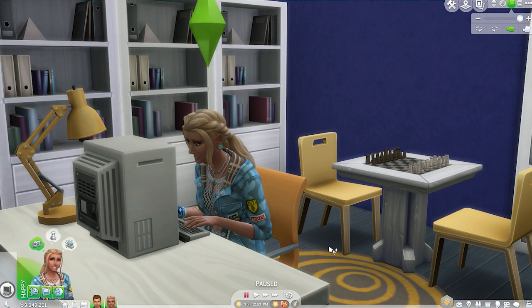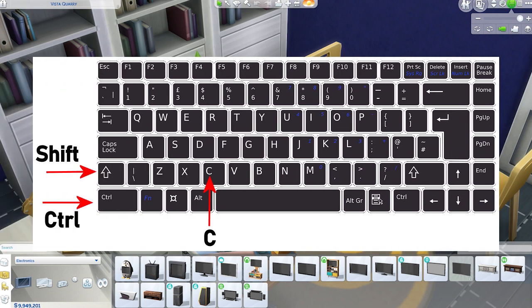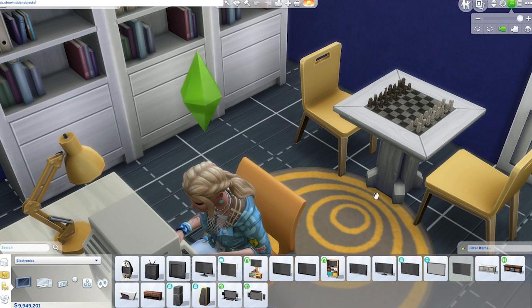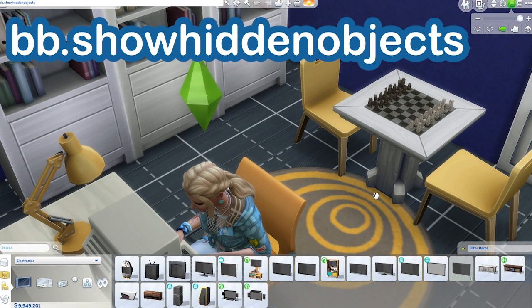And we can do this very simply, by first going into build mode. Then I'm going to hit Ctrl, Shift, and the letter C all at the same time on the keyboard, opening up my cheat box in the top left hand corner. The cheat that we need to enter in is bb.showhiddenobjects. And then I'm going to hit Enter.